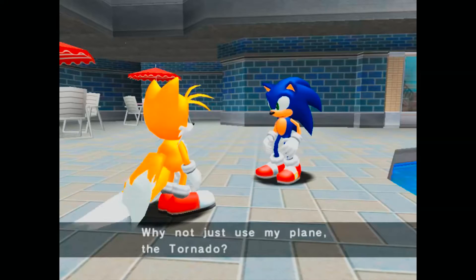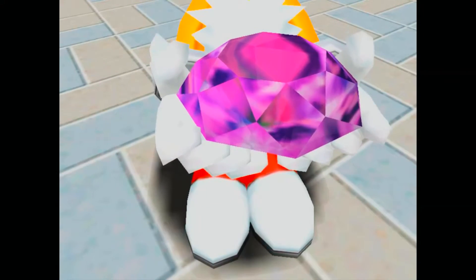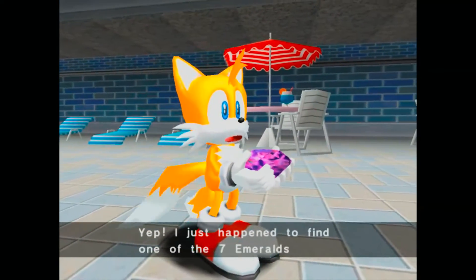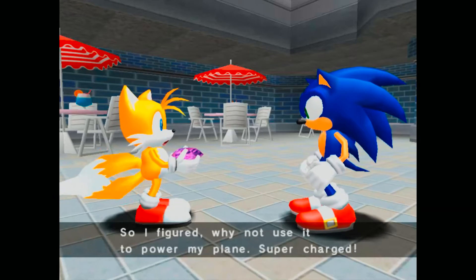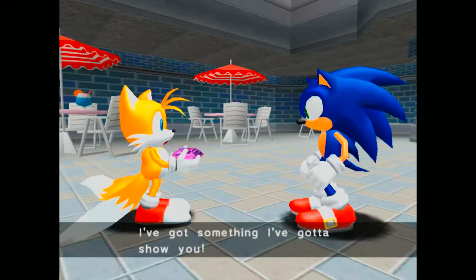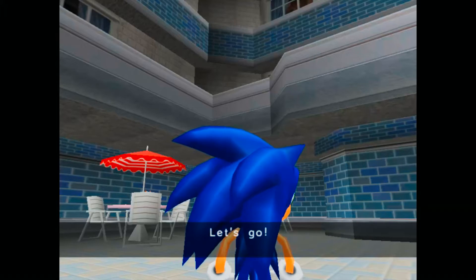I got a few bugs to iron out. Tails' mouth looks like he's trying to get out a piece of popcorn stuck. Chaos Emerald. Wow. He's like, wow wow wow. Tails is using the precious Chaos Emerald — where only seven exist — to power his stupid airplane. Wow, Tails. Hogging all the power to yourself. That's a bit greedy, don't you think?